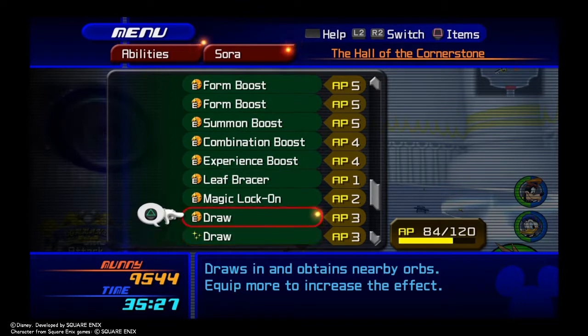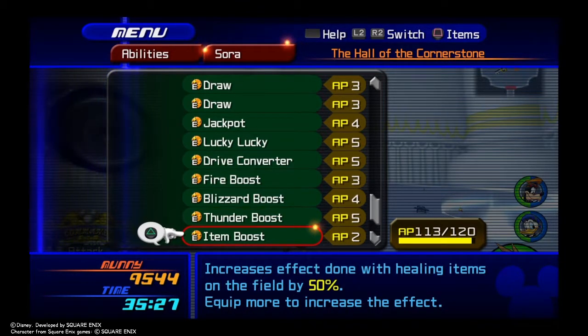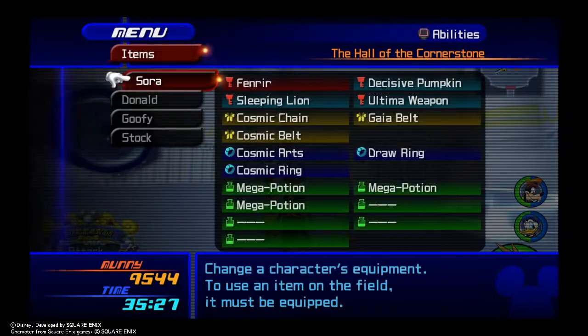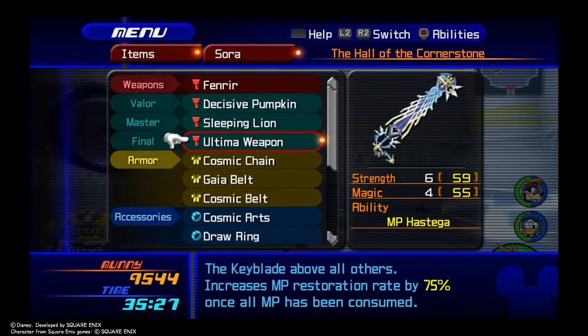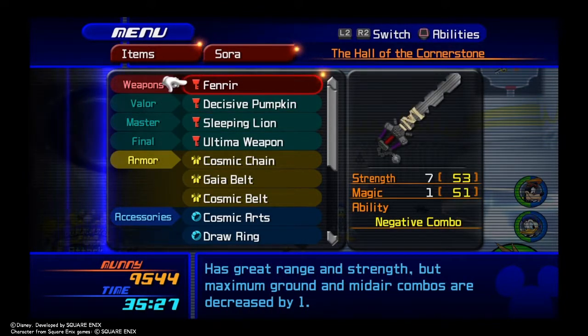Lucky Lucky and Draw — whatever you have, just equip it anyway. Some don't even make sense, but then you're gonna need the keyblade Fenrir. If you do not have Fenrir, you're pretty much screwed. You can try it with the Ultimate Weapon but it's not gonna work very well. You get Fenrir from defeating Sephiroth in Radiant Garden, also known as Hollow Bastion.